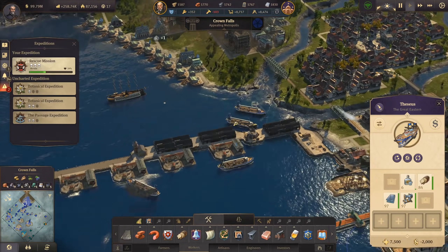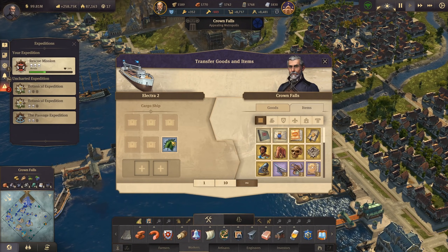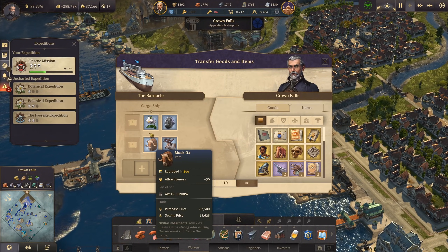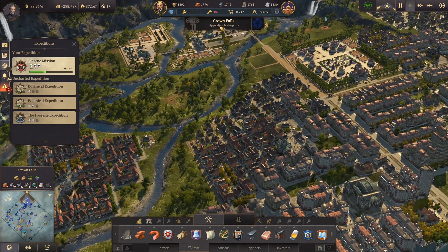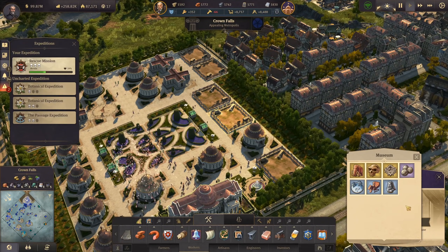In this cargo ship I've also prepared lots of zoological items, museum items, and items for the botanical gardens so we can fill those. Attractiveness-wise we are only an appealing metropolis and this definitely needs to change.